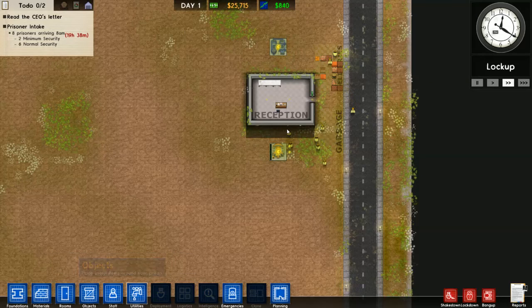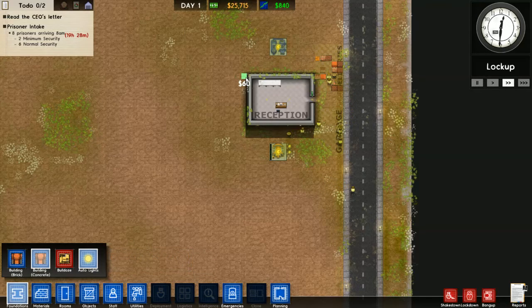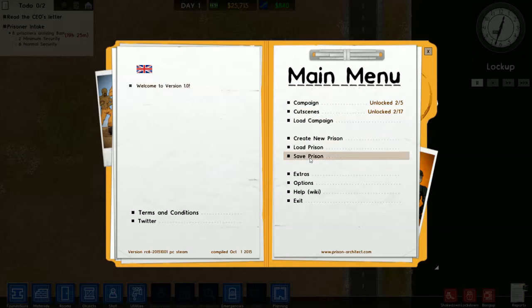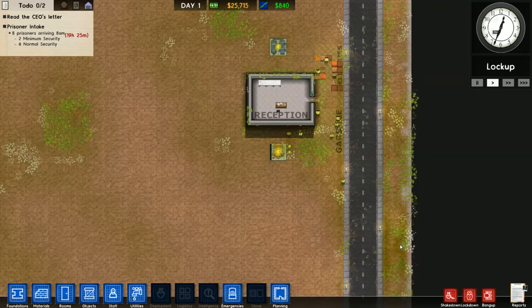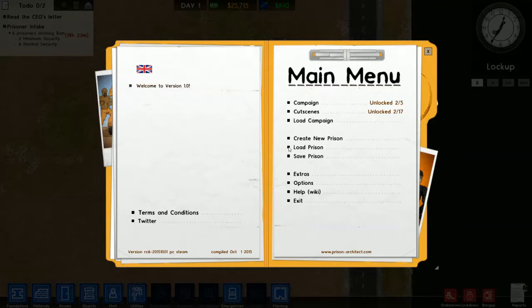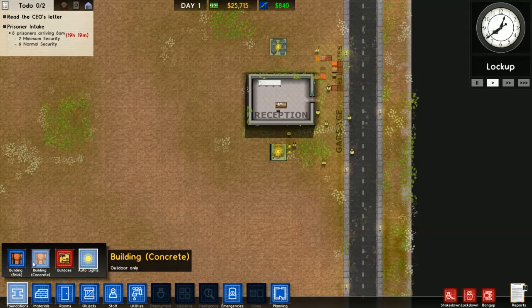Next, let's build... Actually, let's save. So we'll save the prison — call it Bardo Prison. And we've saved it. Now we need to build another foundation — we're going to build two rooms.